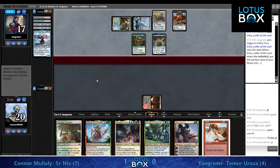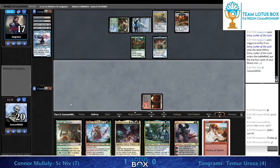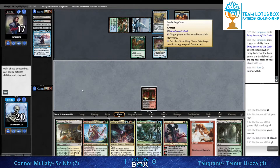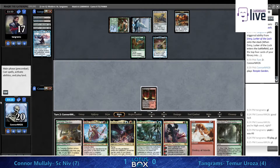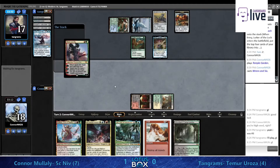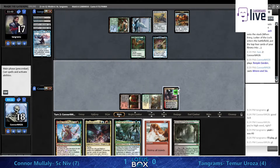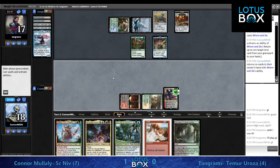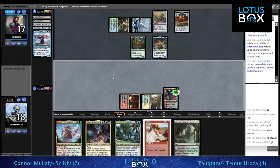With no other cards in the graveyard, that Scrabbling Claws counters Ren and Six's plus ability - that's crazy. He's not even going to play it. I like that. That fetchland is very valuable over the course of this game and he needs to figure out a way to make it happen, or at least give himself another opportunity.